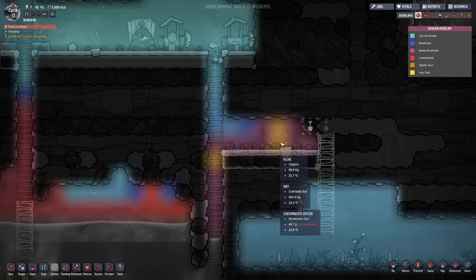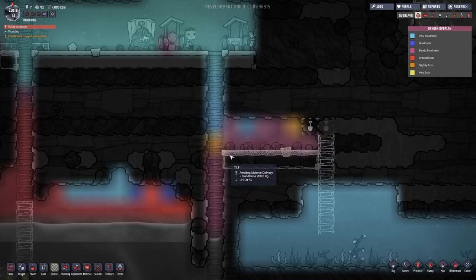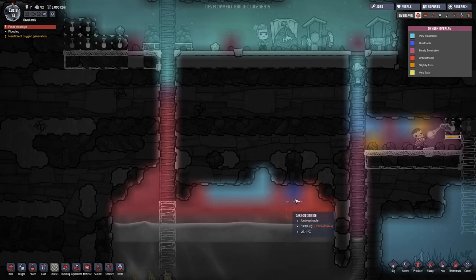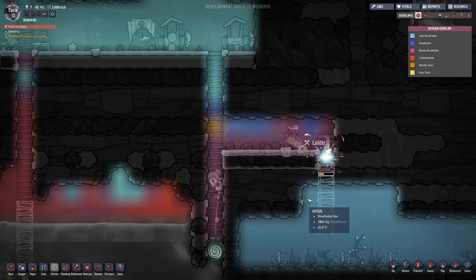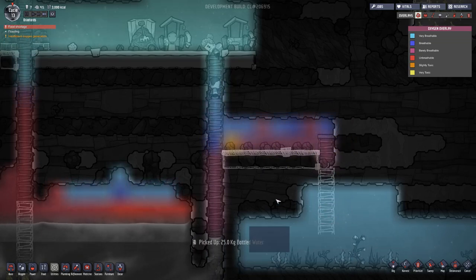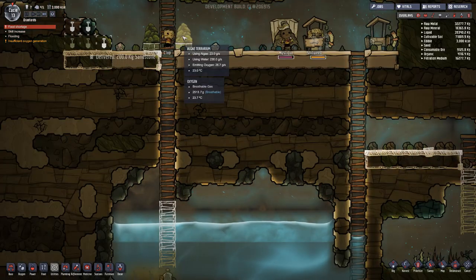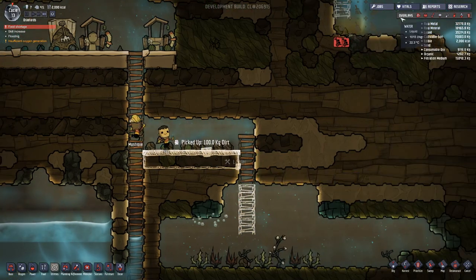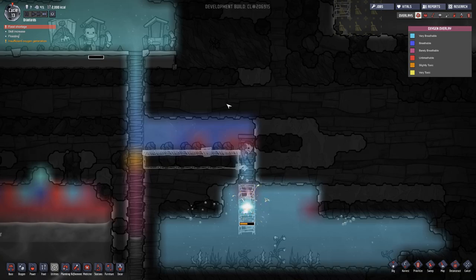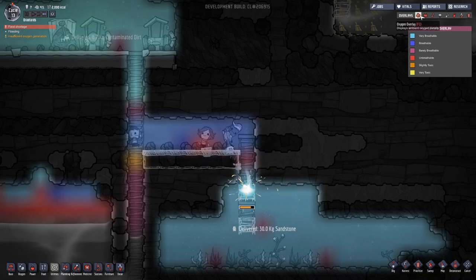I noticed a pond starting to dig here. We've got some contaminated oxygen as well as carbon dioxide, which is a little worrisome. We should be able to deal with that though — it's probably spreading from over here. Hopefully once we dig through, these guys should be okay. They're going to have some hard times breathing down here, but we still have the algae terrariums up here. We might put some more over here as well just to be safe. That opened up, which should spread the oxygen through — and now as you can see, it's turned to more or less breathable.